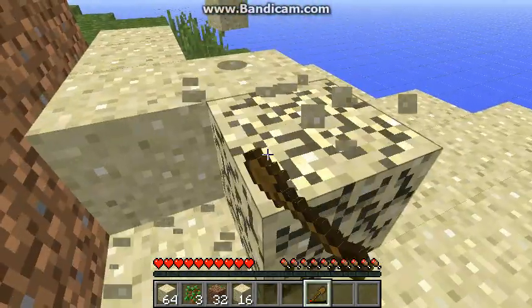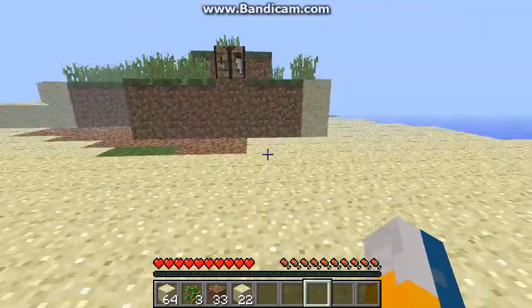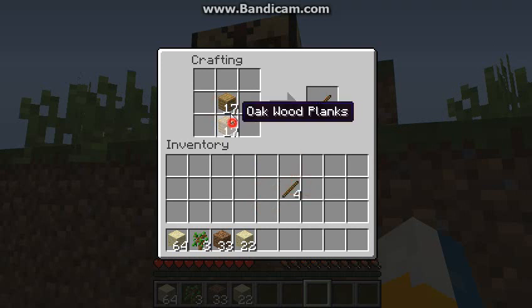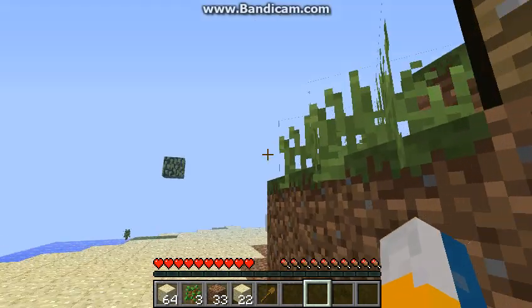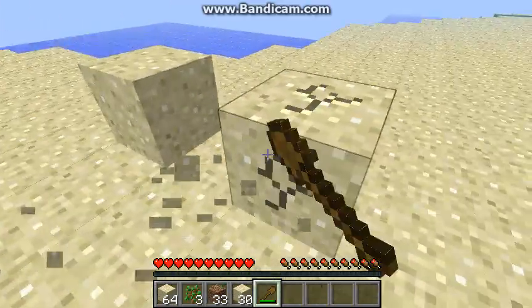Maybe if we get the sand here — I think what we do now is have this as the house area, so we'll put our house around here somewhere. If you'd like me to do any world editorials or any sort of plugins, only certain ones I can use — I was using a mod on PC Minecraft where you could get world edit. I'm going to try to show you in this video if we have enough time.